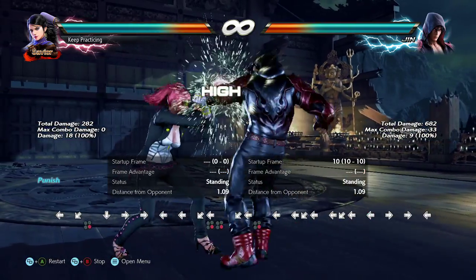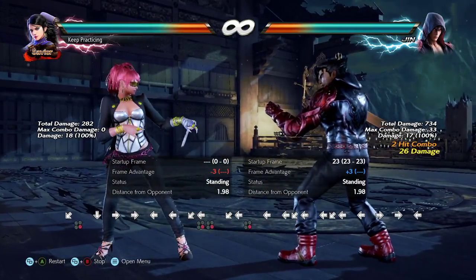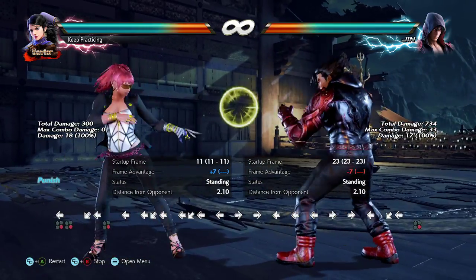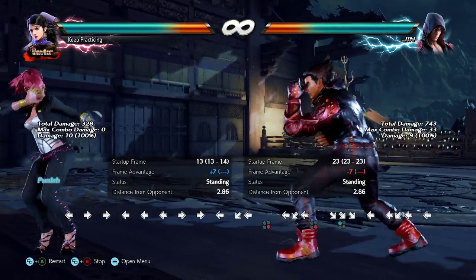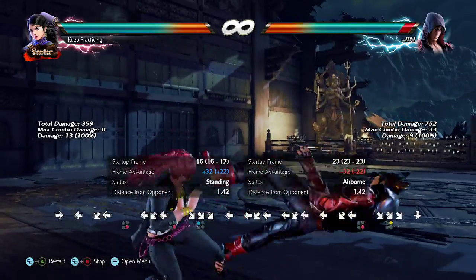That's a lot better than eating 26 damage and being minus 3 at range. Instead I'm plus 7 at this range, which for Zafina is a really good situation — I would love to be plus 7 at this range pretty much all the time.